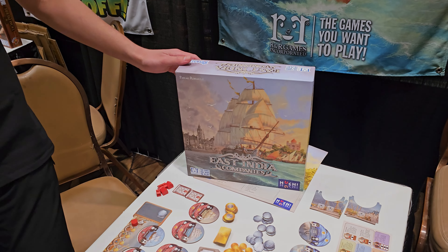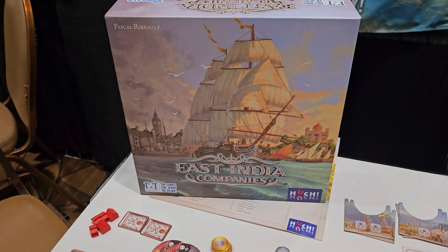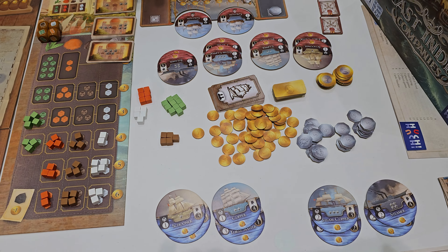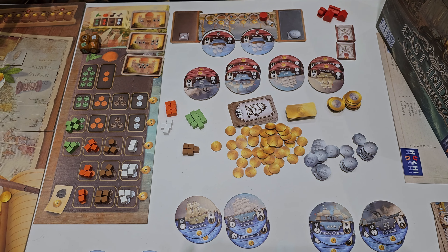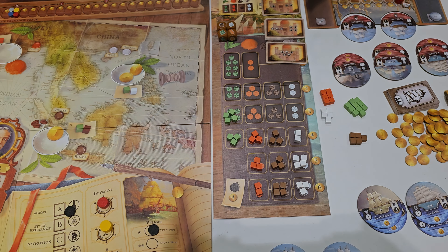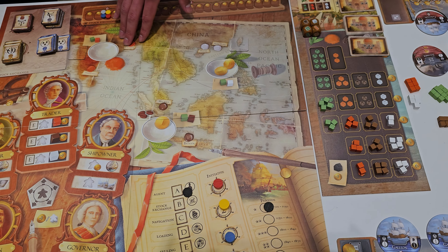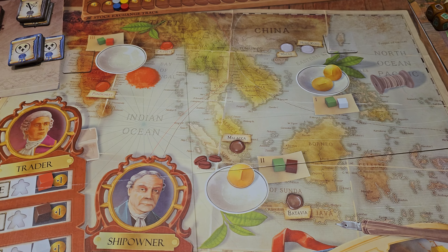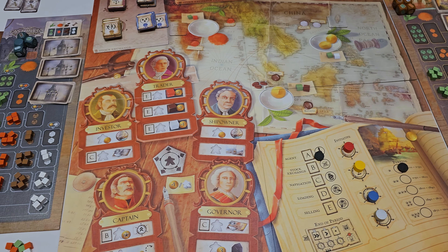The game is generally about taking over a 19th century trading empire. You're ruling over a naval fleet that's coming over and taking resources from the supply market, trading spices, tea, coffee, and silk from various locations and bringing them back to the western London market to sell.